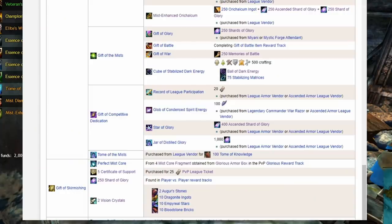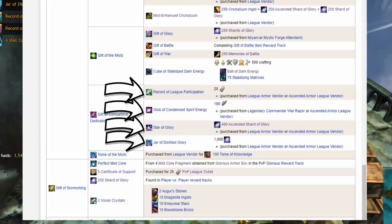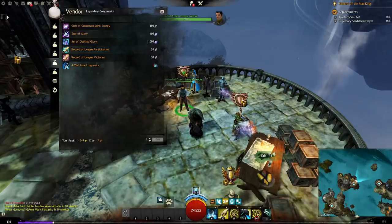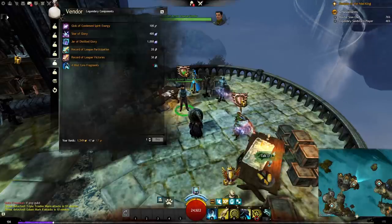Finally, a Cube of Stabilized Dark Energy, made from a Ball of Dark Energy salvaged from ascended items and stabilizing matrices from fractals or from the trading post. Next is the Gift of Competitive Dedication — four items bought from merchants. Once you have the currencies, you can simply buy them all at once and combine them in the mystic forge. Super simple.